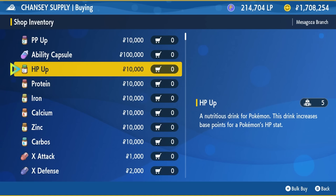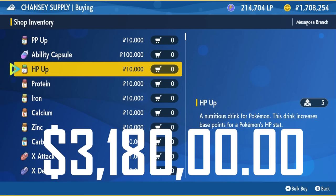The only issue with vitamins is they are very expensive. To maximize the EVs on one single Pokémon through vitamins alone will cost you 530,000 Pokédollars. To maximize a full team of six Pokémon's EVs through vitamins it's going to cost you 3,180,000 Pokédollars — which is not the kind of money that everyone has, especially with the money farming methods we have.